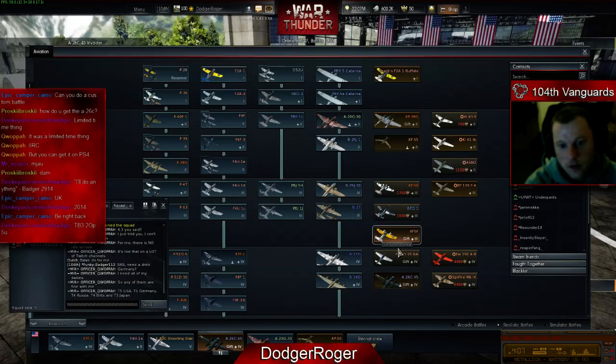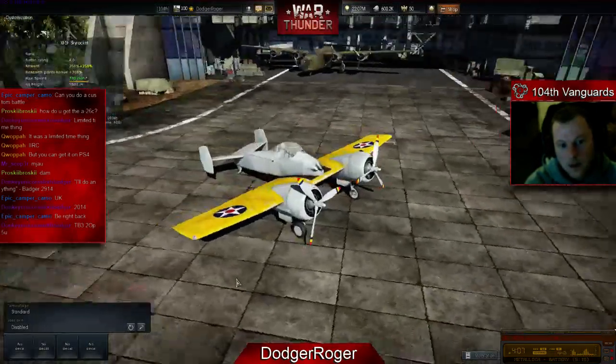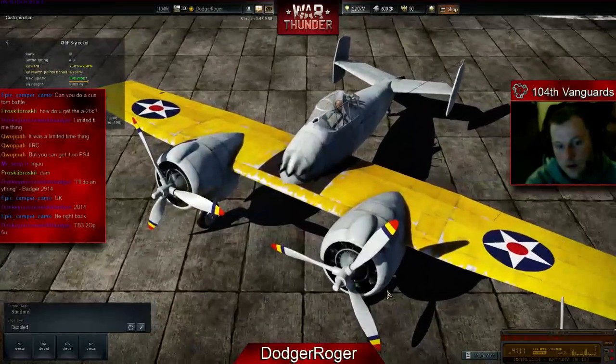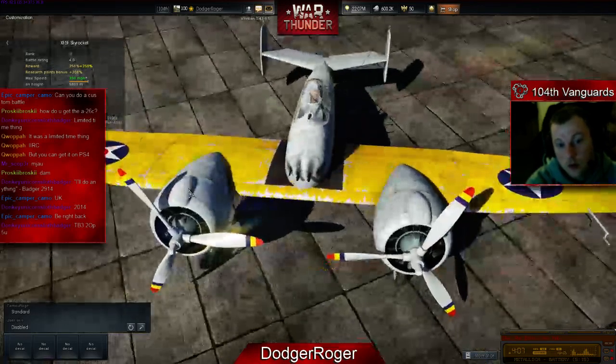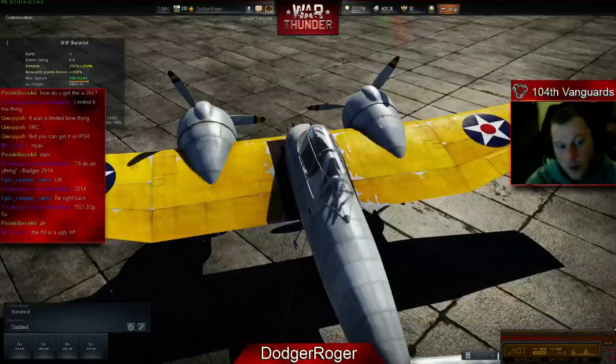I've not even put a crew in it, but I'll show you what it looks like. This plane — it's another one I got from events, actually the same event as the TB3. I don't use it at the moment because it's got the wrong weapons. Historically it had four 50-cals, and was going to have the provision to take a 20mm cannon instead of two of the 50-cals. But in-game it's got two 7.62s and two 50-cals. As far as I know, 7.62s were never considered for this aircraft, or if they were, they were never put onto the prototypes. The weaponry is just pathetic.